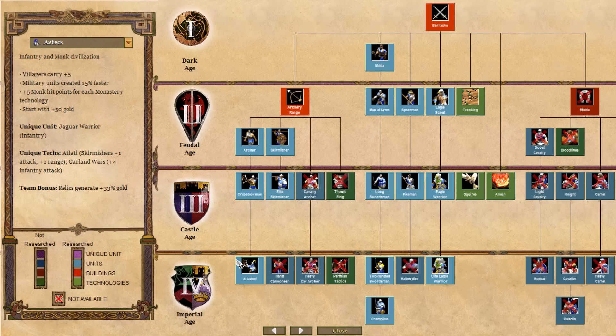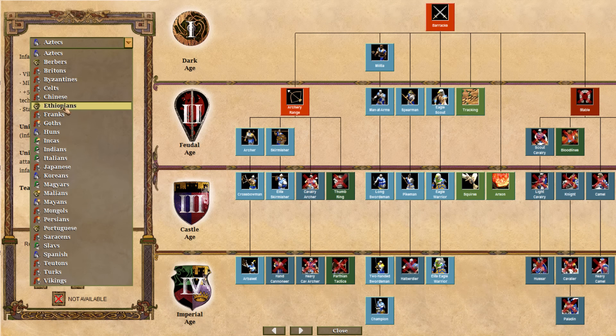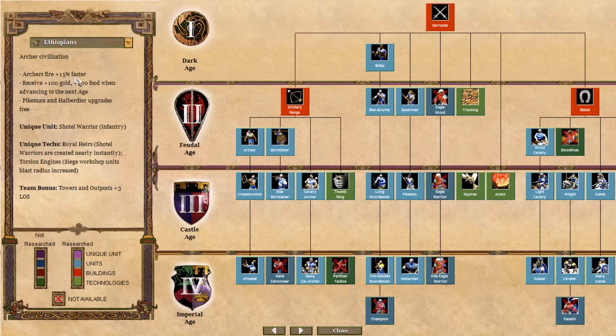Let's check out another civilisation - the Ethiopians. They've got archers that fire 15% faster, receive 100 gold and 100 food when advancing to the next age - that would be very good for rushes. Pikemen and Haliberd upgrades are free. Their unique unit is a Shotel Warrior infantry, created nearly instantly. Team bonus is tower and outpost plus three line of sight. These definitely look like a good infantry rushing civilisation - you really can't go wrong with these stats.